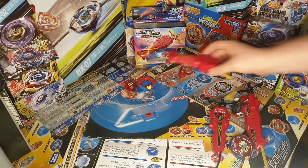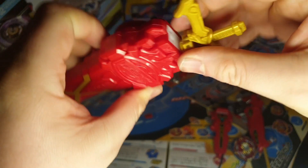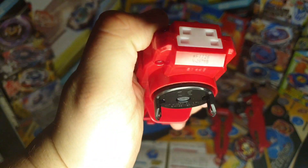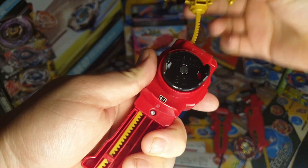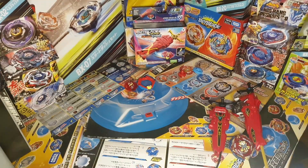Let's get to the first thing that makes this set unique. You have the launcher, which is the Excalibur launcher. Very hard to tell which mode it's in. Let me actually check which button I know.